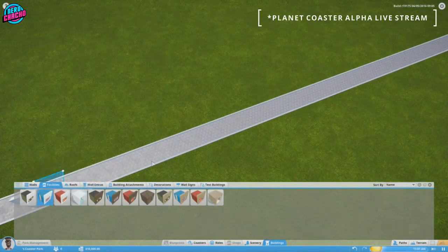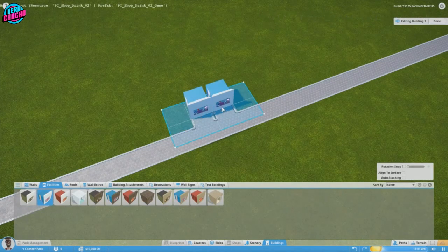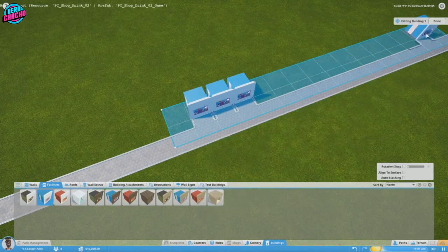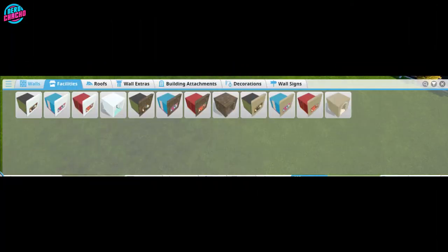Shops were completely different too. They were originally attached to a wall piece and every wall piece had a version of a shop. So rather than one single Cosmic Cow shop, there were many — one for each of the different wall types. This was also true for toilets as well. But this was later swapped out for what we know today when more walls were introduced and the number of variations just became unmanageable.